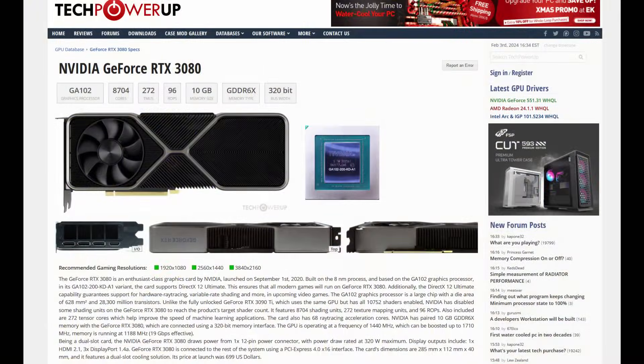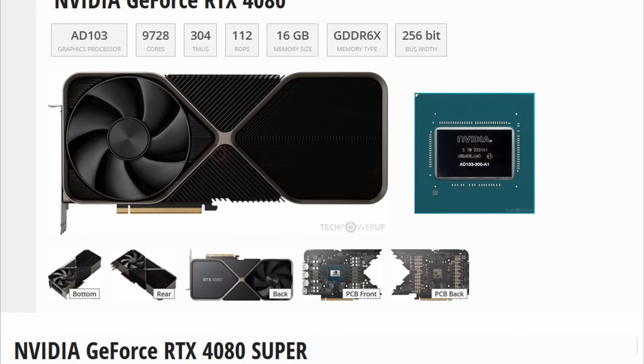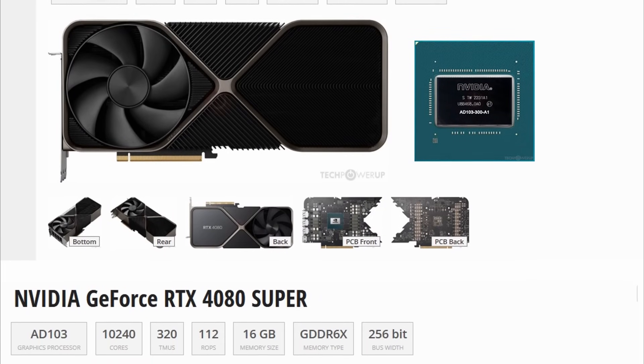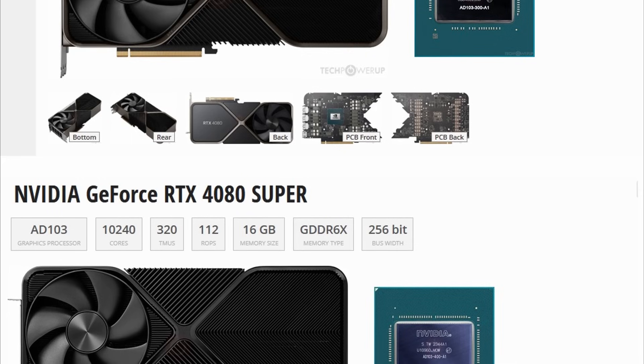However, if Nvidia is gradually shrinking the die size for the lower tier parts apart from the flagship, then you have to take that into consideration. Just look at the specs of the 3080 — it's a much larger die at 628mm², with a wider memory bus. The 2080 was also a pretty large GPU, and then you have the 4080 at 379mm². It's also impressive that Nvidia was able to extract this much performance from a die that's 40% smaller.